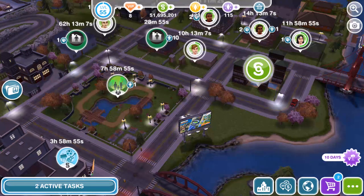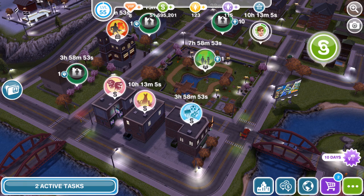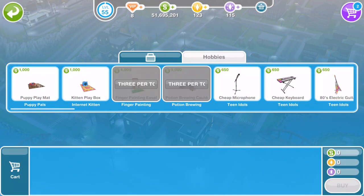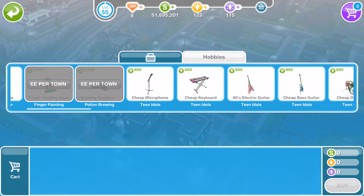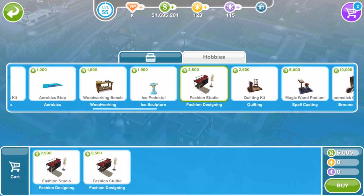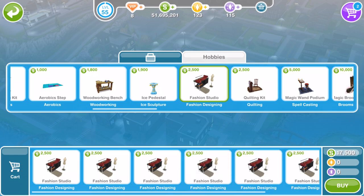Once you've clicked on Yes to start this event, come out onto your town map. You need to go to the Promotions Art Us store, go into the Hobbies section, and buy yourself as many fashion studios as you can afford — I would suggest as many as you have free adult Sims. You can buy fashion studios for £2,500 each. If you can buy 10, buy 10. If you can buy more, by all means buy more. Go ahead and click on buy and they will go into your inventory in your home store.